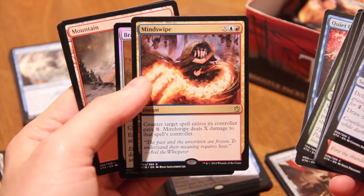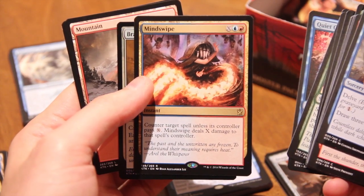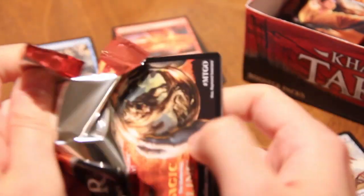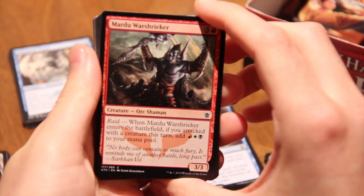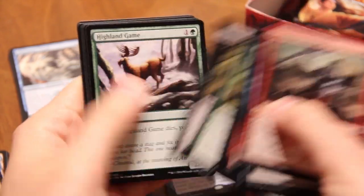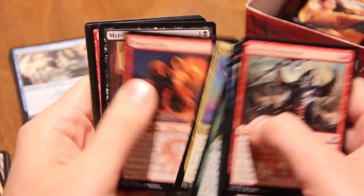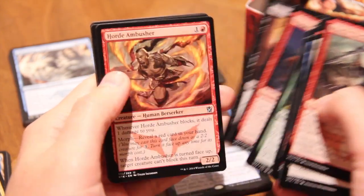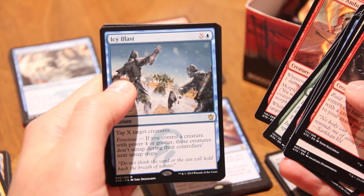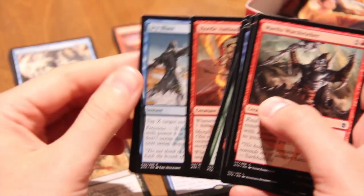Mind Swipe and a foil Brave the Sands — which looks gorgeous, really does. Mind Swipe: counter a spell unless the controller pays X, deals X damage. You counter a spell... it's an awkward counter spell. Any of the X counter spells can be awkward — it's not Mana Leak, that's for sure, even though it could probably swing some things.